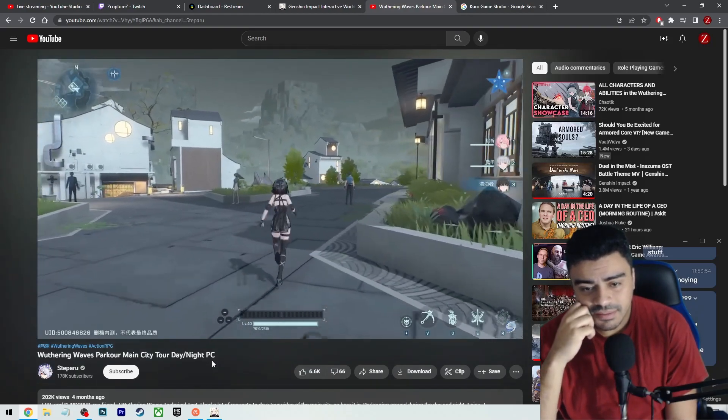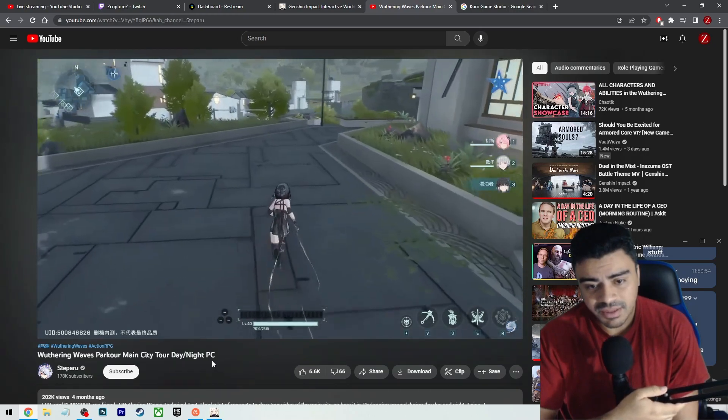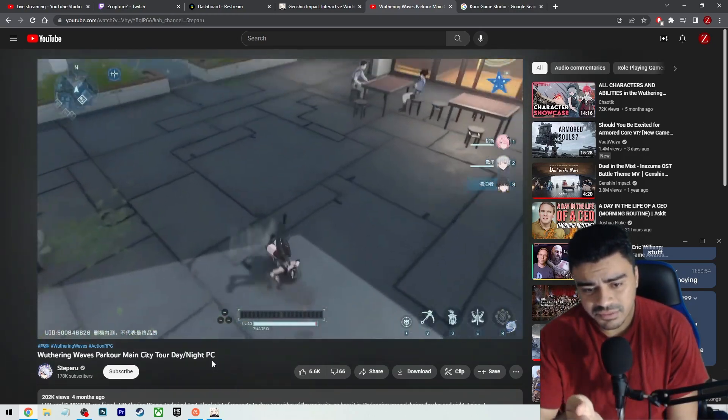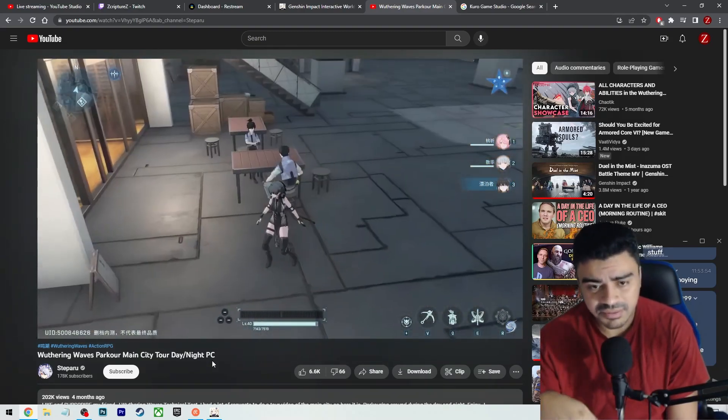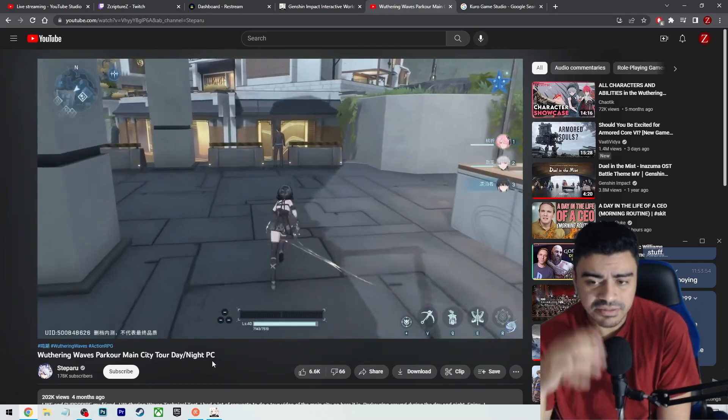That's really cool — I like the umbrella glide. That actually looked cool. Hopefully they have different types of gliders, because Genshin kind of falls flat on glider variety too. It's always the same wings but a different color.